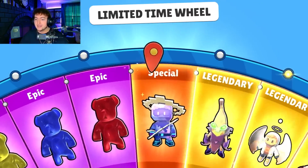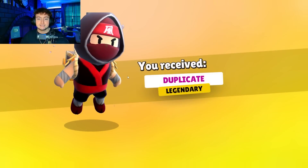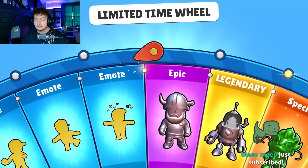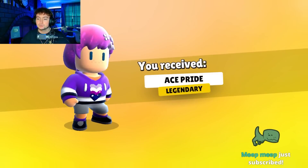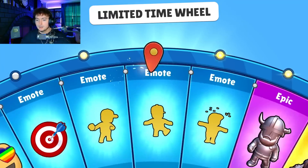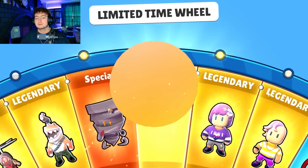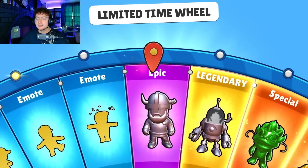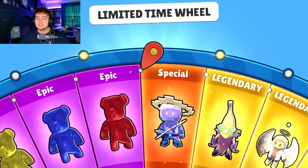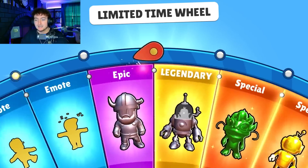We didn't get any of the Candy Bears - we're probably going to get them pretty soon. But we get the Ninja Helicopter again. Going on to the next one - we get one of the Pride skins. Some of these skins I really do like, but others, like the Pixel Orbit, I feel like it's kind of lazy.